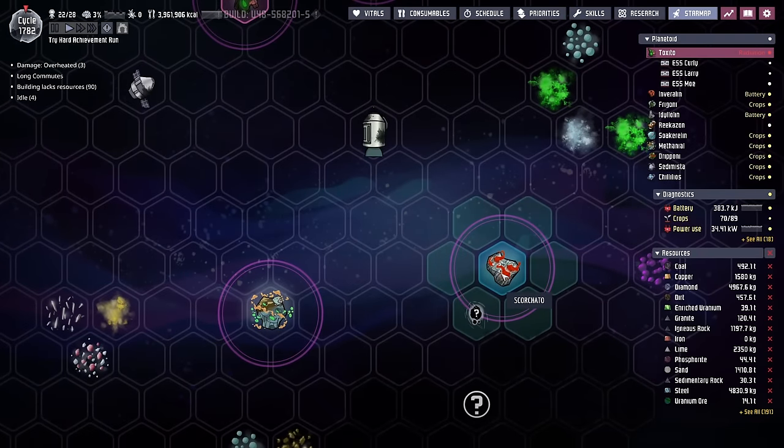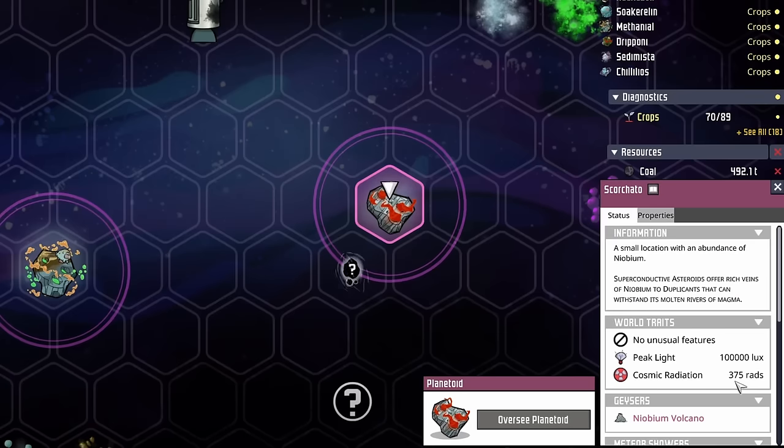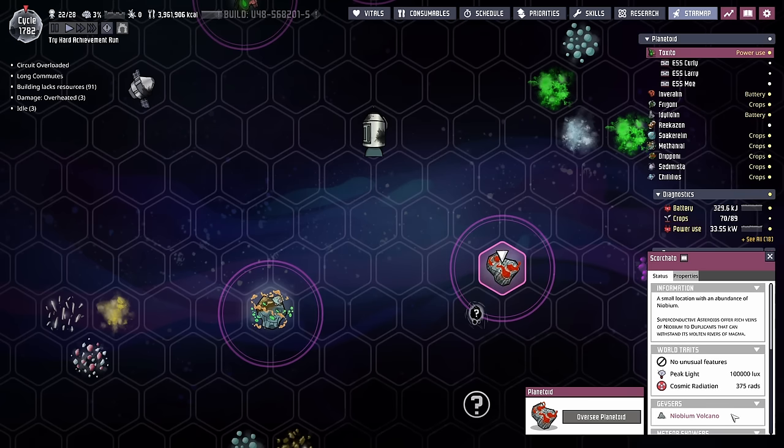Today I think we're going to go take a look over at Scorchato. Scorchato has the niobium volcano and probably an artifact for us. While I don't plan on necessarily taming the niobium volcano, there's always some solid niobium sitting around, and we're going to grab it and turn it into thermium.